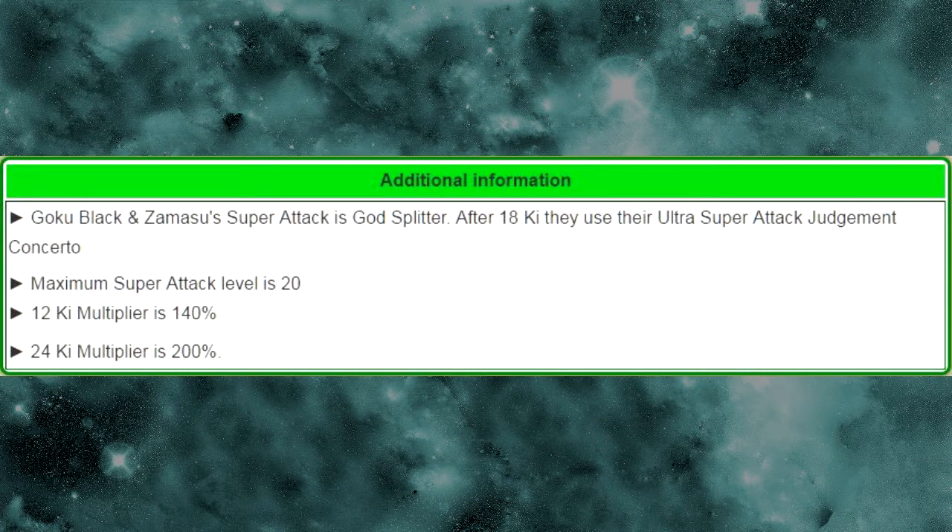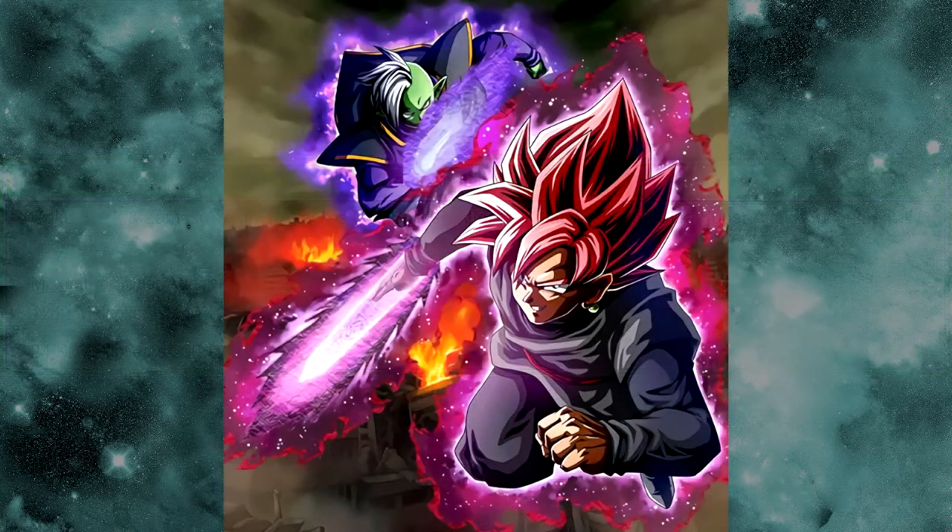For additional information: Goku Black and Zamasu's super attack is God Splitter; after 18 Ki they use Judgment Concerto as their ultra super attack. Maximum super attack level is 20. The 12 Ki multiplier is 140% and the 24 Ki multiplier is 200%. Thanks to LR Noah — I grabbed the attack animations from his video since he has the cards. I want to note I don't know what the dupe system looks like and this isn't him at max potential — he wasn't attacked multiple times. This is just to showcase the animation itself.